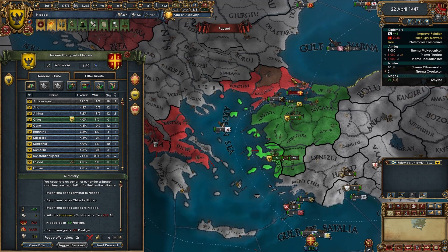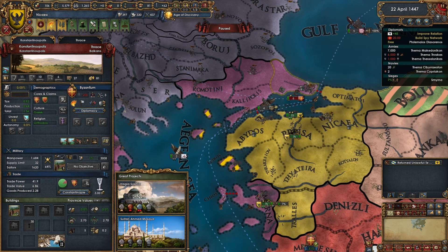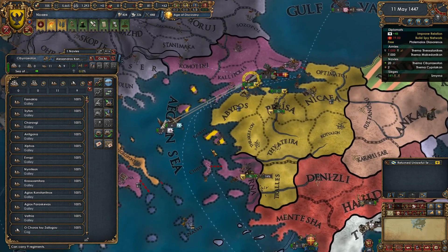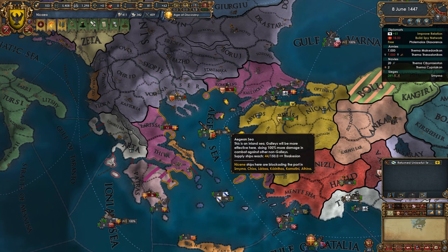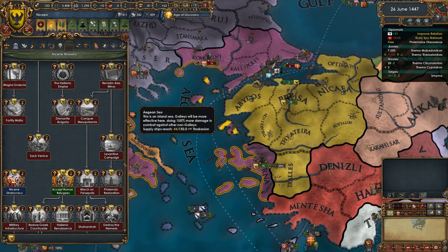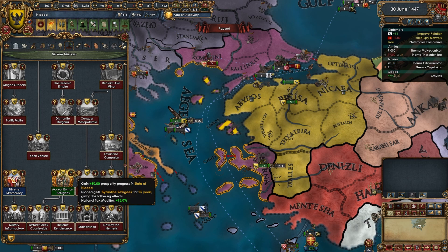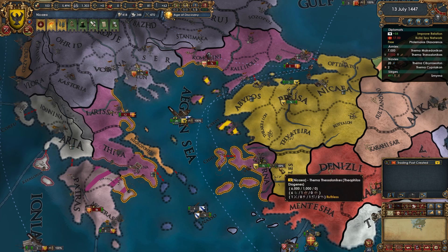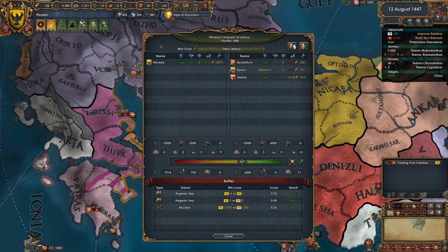We have the war goal — in this war we're going to take these three provinces. The goal would be to cross over and take Constantinople — it has 27 development, which is crazy. I should bring my navy over to blockade this fort, which also gives general war exhaustion. Their whole army is sitting here sieging down this province for over a year — you love to see it.